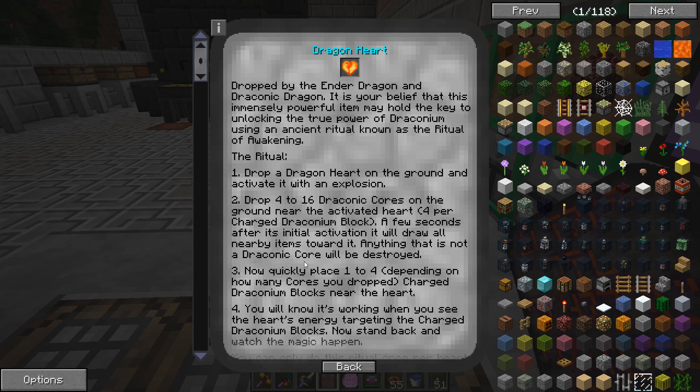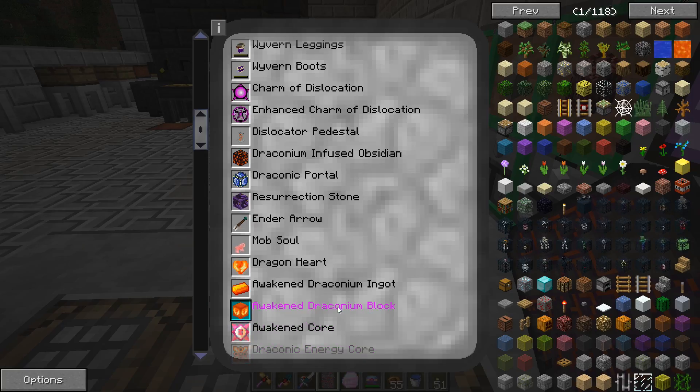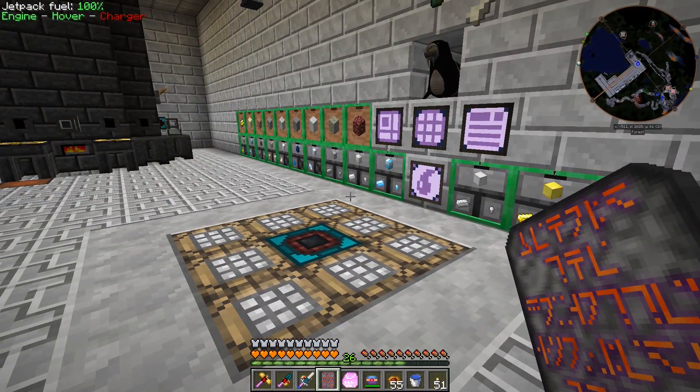According to Draconic Evolution's book on the dragon heart ritual: drop a dragon heart on the ground and activate it with an explosion like TNT, then drop four to sixteen draconic cores near the activated heart — four per charged draconium block, so sixteen total with four blocks. After initial activation it draws nearby items toward it. Quickly place one to four charged draconium blocks near the heart. You'll know it's working when you see the heart's energy targeting the charged draconium blocks. You can only do this ritual once per heart.